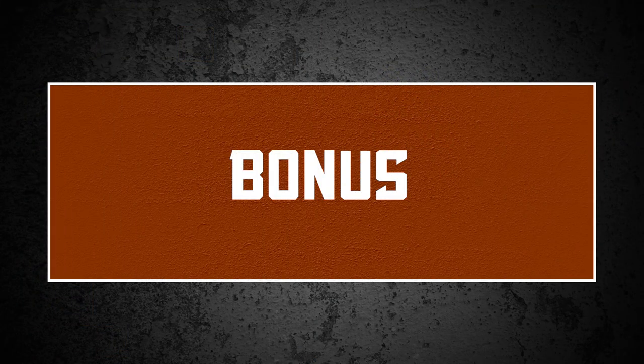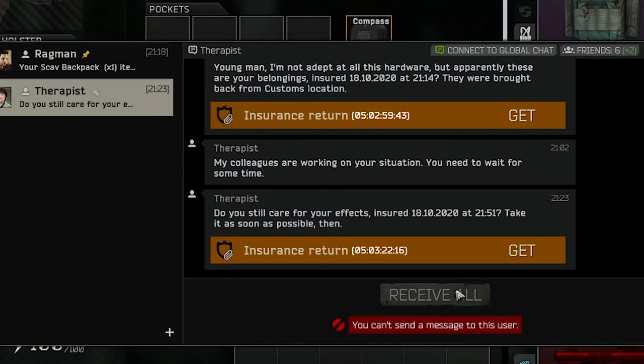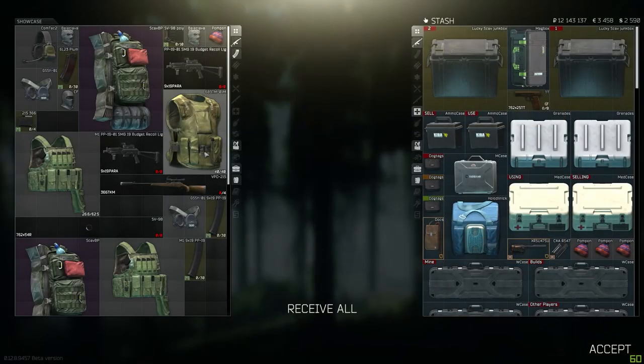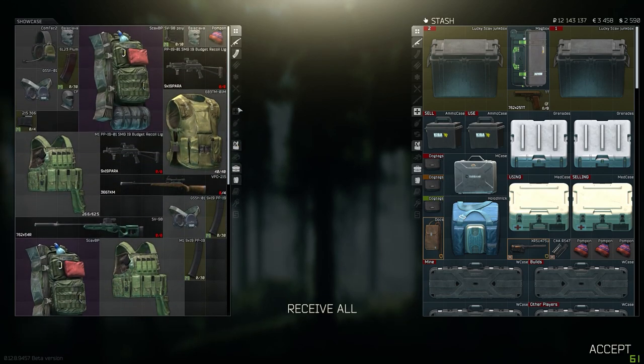The next bonus tip is insurance. Insurance is an amazing way of easily doubling your stash size. If you insure your gear with the Therapist, you have 7 whole days to collect your gear that gets returned. During those 7 days you have a limitless stash for everything you don't need right away. Just amazing.